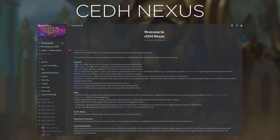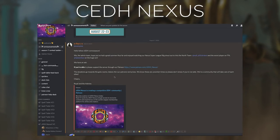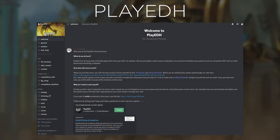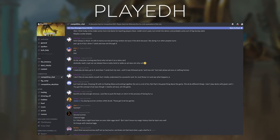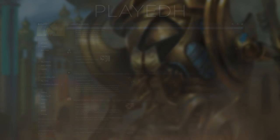Another place to play CEDH is the CEDH Nexus Discord server. They play CEDH over webcam and have a lot of very skilled players to learn from. They are welcoming to new players, so check them out. Finally, PlayEDH, a popular EDH Discord server, also has CEDH available. There are some rules and stipulations around playing CEDH in this Discord, but don't let that deter you — they aren't that strict. There are also mentors to help you get set up and playing.